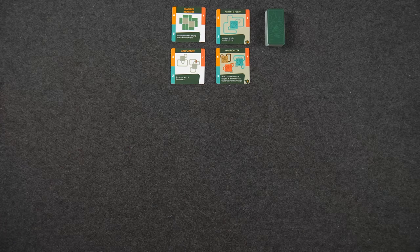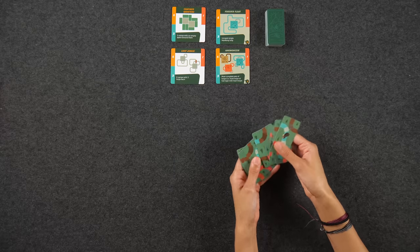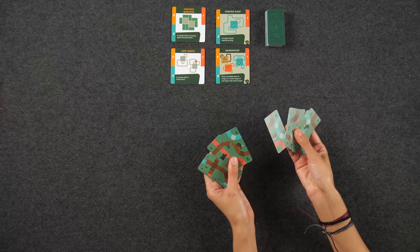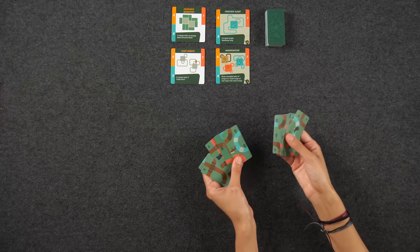The game is played over the course of four rounds. At the start of each round, each player is going to be handed eight trail cards. Each card shows a different combination of the three different types of trails. Each round, we're going to be drafting two of these trail cards to add to our trail each turn, then passing the rest of our hand to either our left or right depending on player count. In a two-player game, we're just passing it back and forth. The last two cards in our hand get discarded, so each round you're drafting a total of six trail cards.